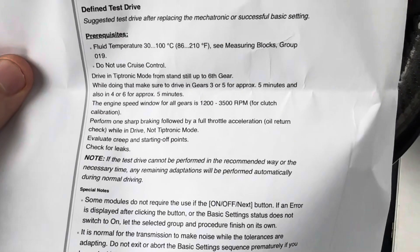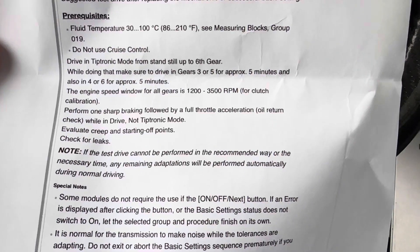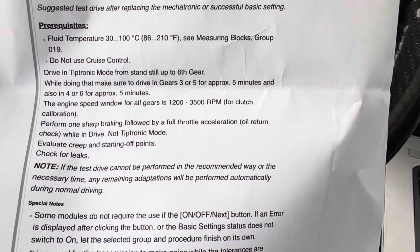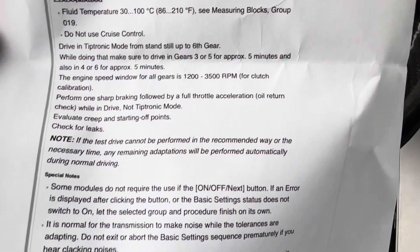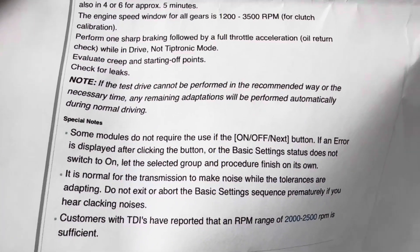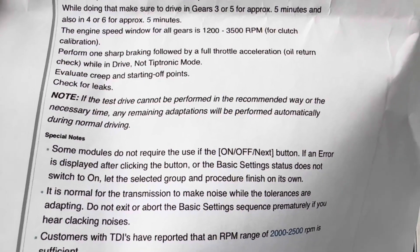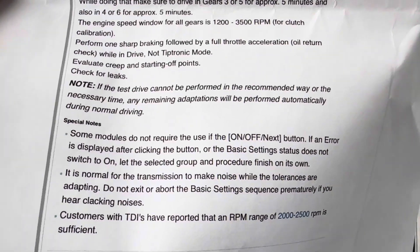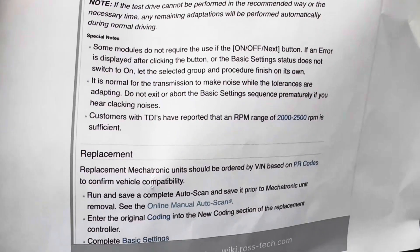Then you go for the test drive. As noted, don't use cruise control — drive in regular mode, from standstill up to 6th gear. Stay in gears 3 or 5 for 5 minutes, then 4 and 6 for 5 minutes, between 1200 and 3500 RPM. Also, if the test drive can't be performed in the recommended way or time, any remaining adaptations will be performed automatically during normal driving.